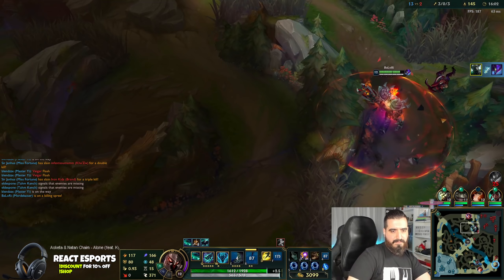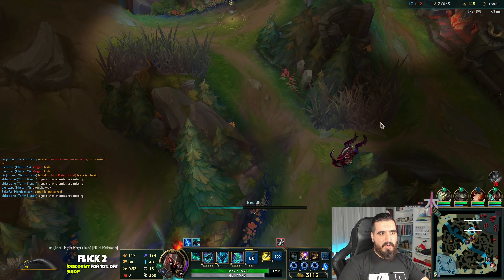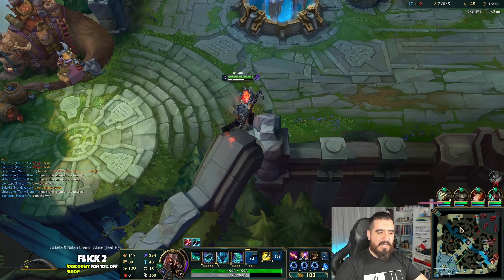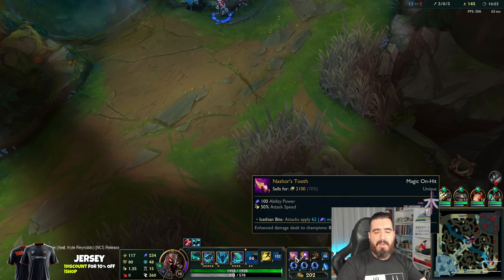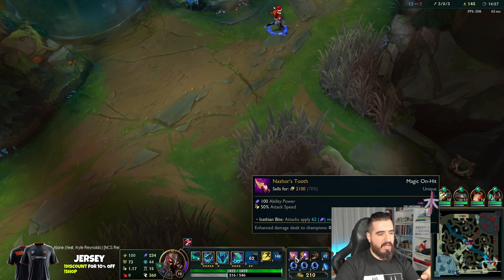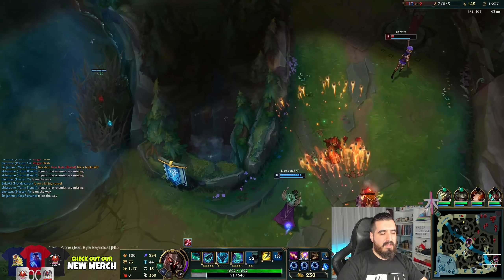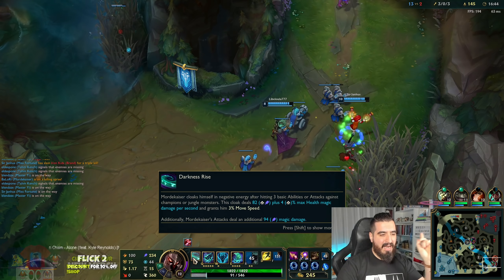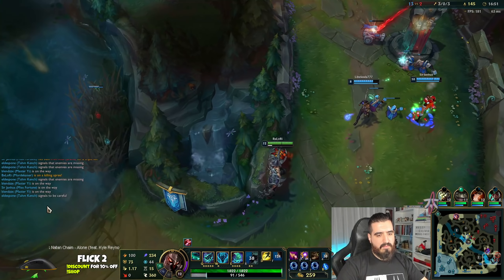I'm going to just go back. He's unlucky — he used his ability but he couldn't go over the wall because the ultimate was here. I'm going to sell this. Right now we are going for Nashortooth. The attack speed that we got right now is going to be a little broken — 100 ability power, the highest ability power you can get with this amount of gold, 50% attack speed, 62 damage on hit.